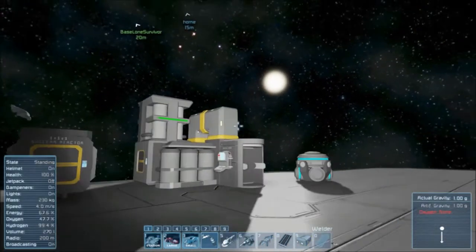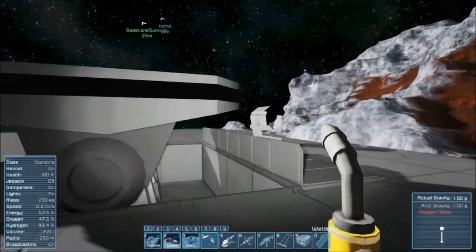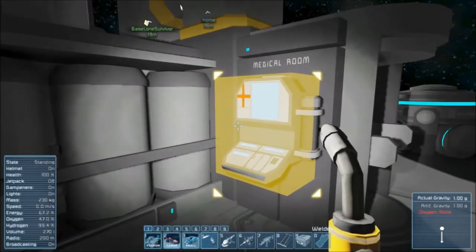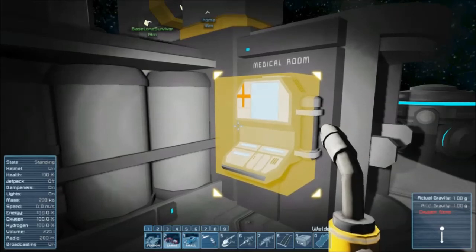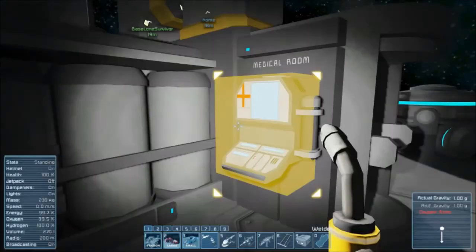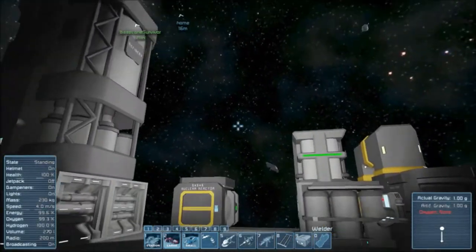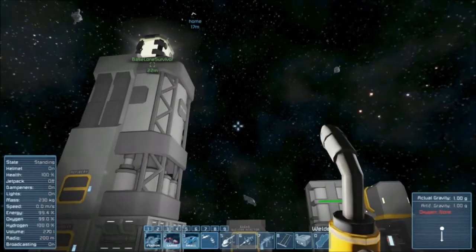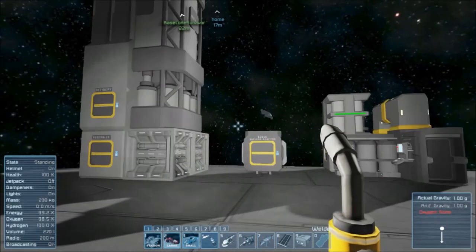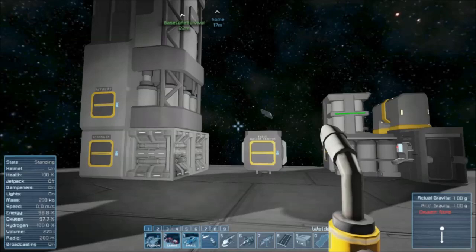That will conclude my first tutorial. I hope it was helpful. Before I go, notice our energy and oxygen and hydrogen — well, hydrogen is good, but the rest needs a refill. I did not use any oxygen. If it drops down to a certain level and you have an oxygen bottle, it will refill from the bottle and tell you as such. I really wanted people to look at this, get into it, and know what to do right off the bat so they don't get screwed — because the first time I played, I ran out of uranium. I hope this was helpful, and maybe I'll do some more. See you later.